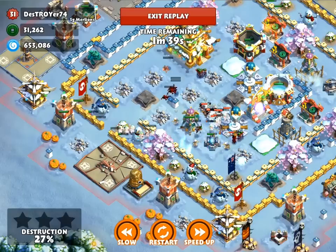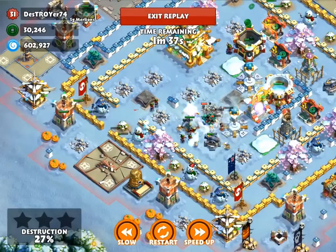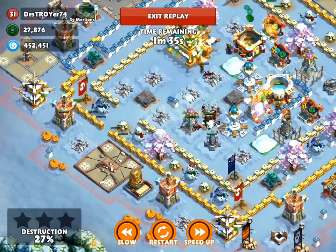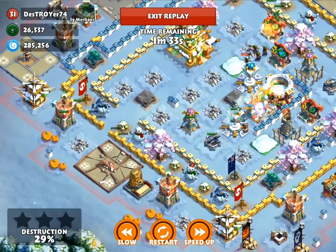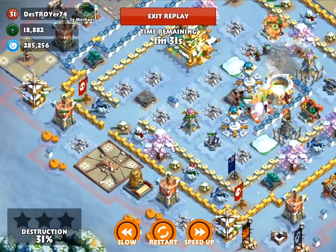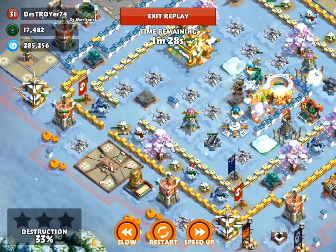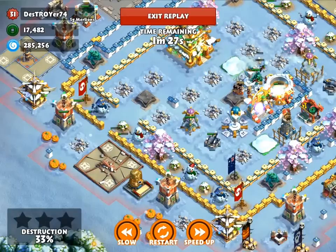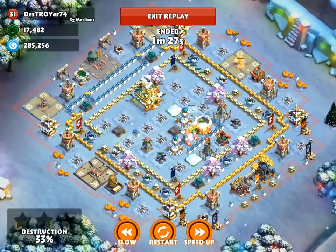So he is losing a lot of ninjas — they are getting frozen and hammered by the cannon. But there are just so many everywhere, they are just getting straight through my defenses. He does reach my last essence storage, however he just runs out of ninjas due to my portal troops. But overall it's a successful farm — 2.4 million stolen out of 2.7, and I guess that's all he cared about.